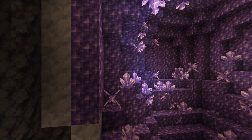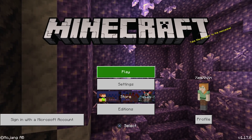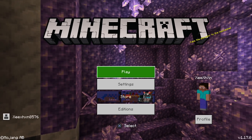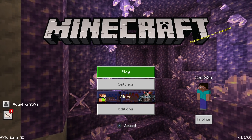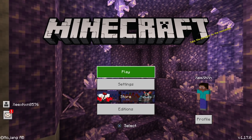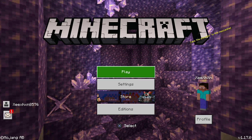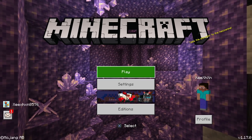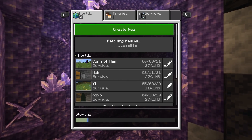Minecraft just dropped a new update, version 1.17, and in this video I'll be showing you three duplication glitches so you can get all the crystals, diamonds, anything you want without having to grind. I'm showing multiple glitches because sometimes one doesn't work for you, so you can always try another one.